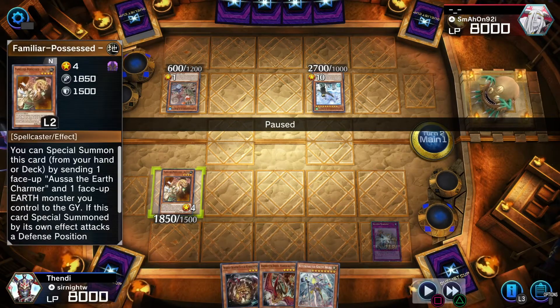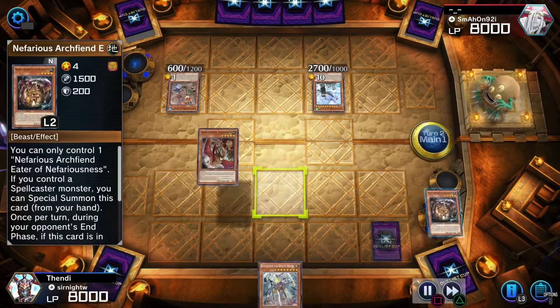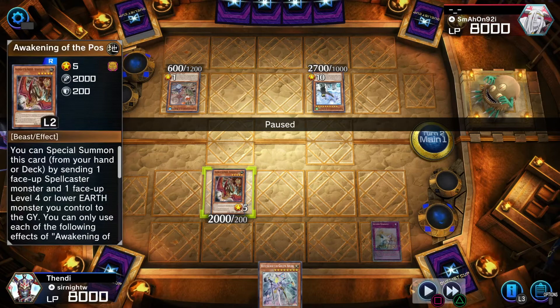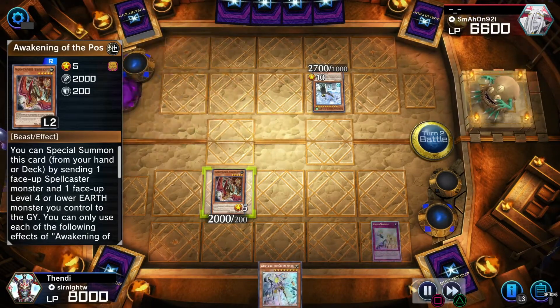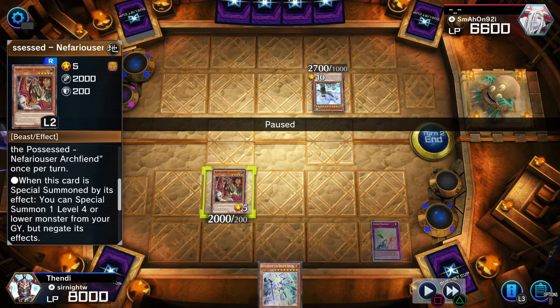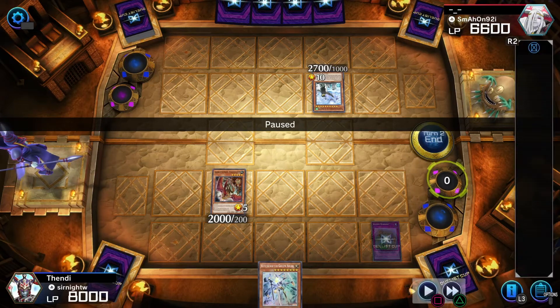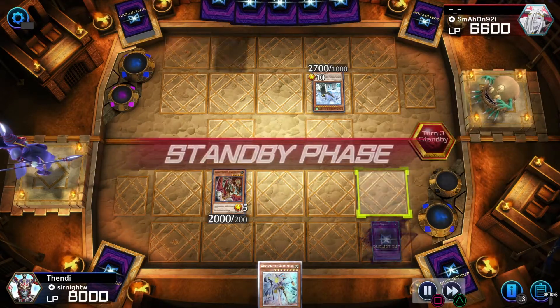So, Feather Duster first, then I summon Ossa. Then I can Special Summon Nefarious Archfiend, and on top of that I Special Summon the Awakening of the Possessed Level 5 card. I feel like I made a mistake here — when this is Special Summoned, you can Special Summon a Level 4 or lower monster from the graveyard. I don't know why I didn't Special Summon the other card, but it still worked out.